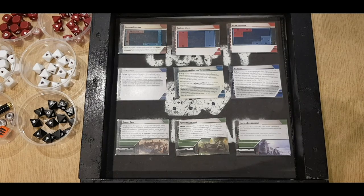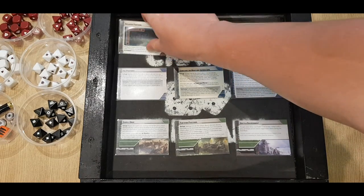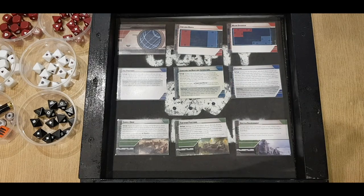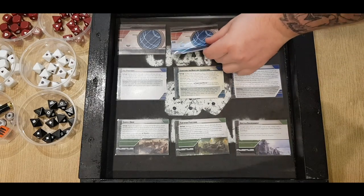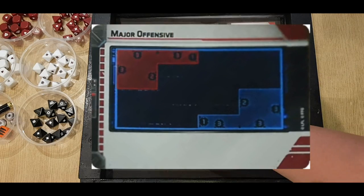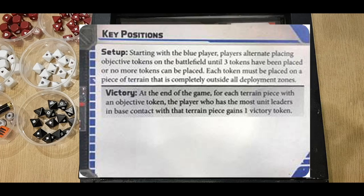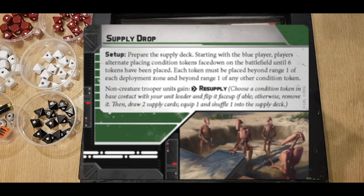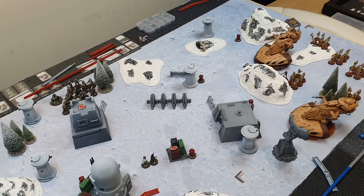Both players pass their vetoes. Then Advanced Positions gets removed, followed by The Long March, leaving us with Major Offensive, Key Positions, and Supply Drop. Let's go to deployment and take a look at the table.